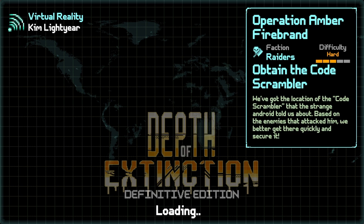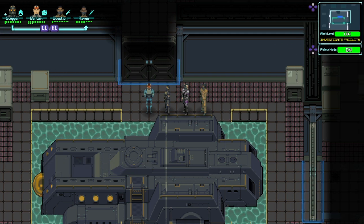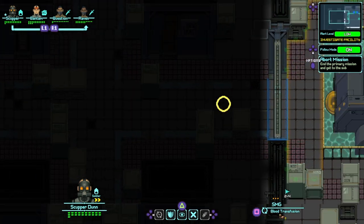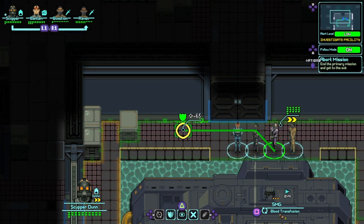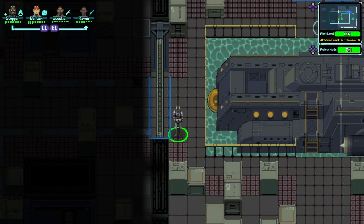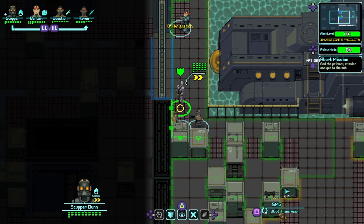So, Operation Amber Firebrand — supposed to be a difficult mission, so we'll see what this does. Investigate the facility. It's an open area map, meaning the enemies are going to be able to just keep coming and coming without breaks — without the respite of them being separated in different rooms. So that's going to be dangerous. I think it's going to behoove us to go to the left and fight from there.